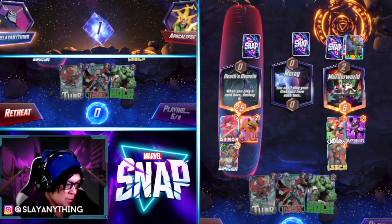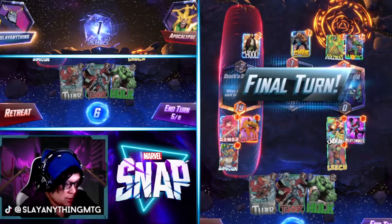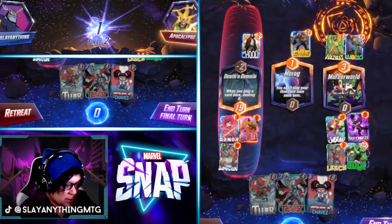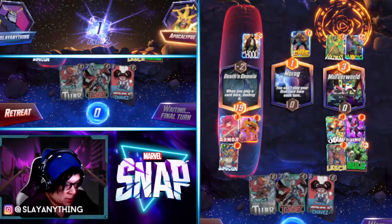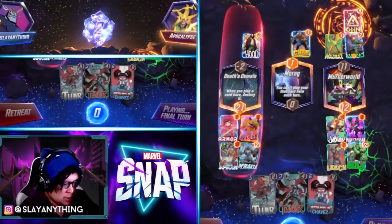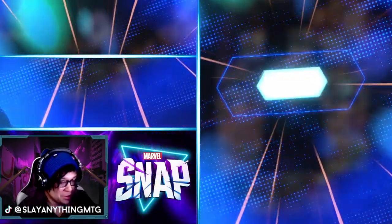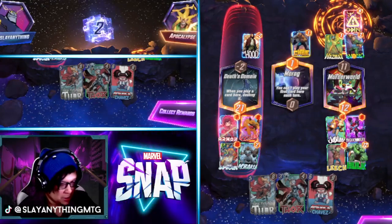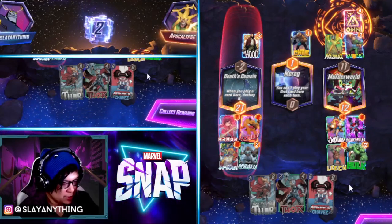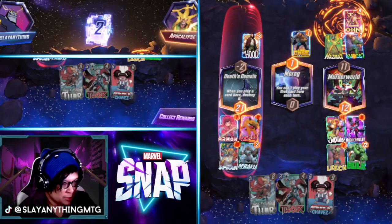So this is Mysterio — Hazmat. That is unfortunate. They got the double Hazmat off with Lucage. Is it enough to beat us here? We're gonna risk it for the biscuit. Odin — okay, sick! Beautiful. So far Pop and Lock is actually doing some work, I'm super surprised. I was like 'oh this is gonna suck because Lockjaw is just one lane,' but we do have enough power to cover a lot of different lanes. Leech was clutch there too, stopping Odin from doing too much. GG Apocalypse.